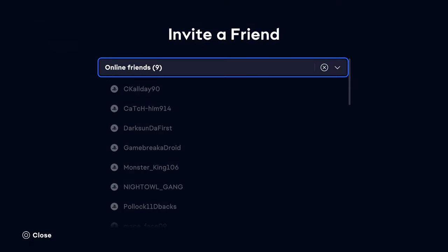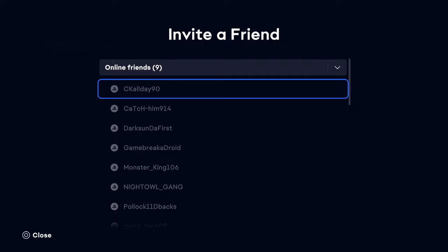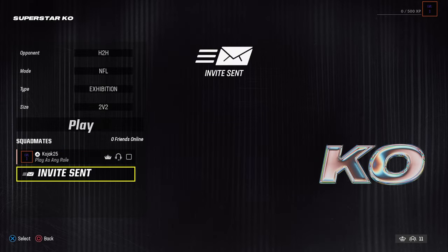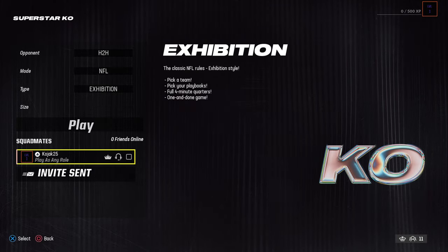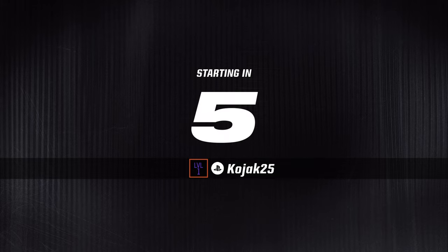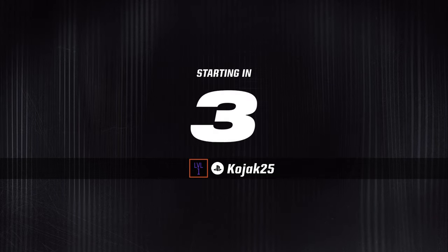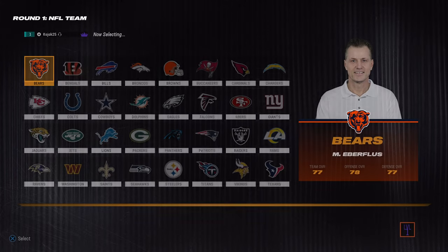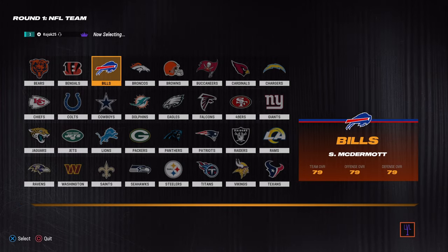Then you click on your friend and send an invite. When it loads up, you get to press play and then you pick your team. One person picks the offensive playbook, one person the defensive playbook, and one person the team. And there you go playing online.